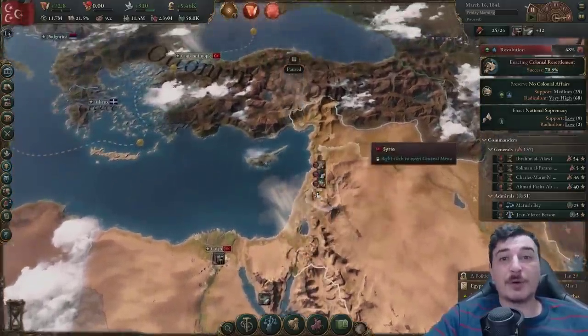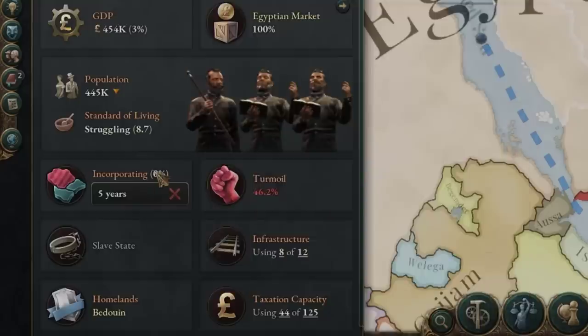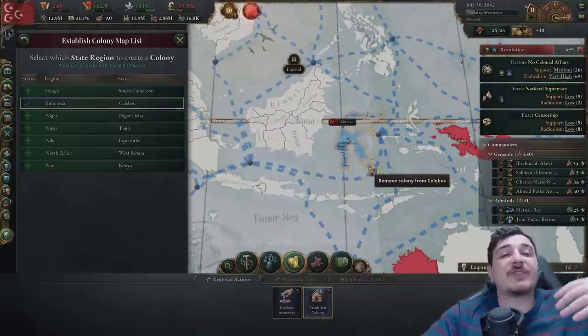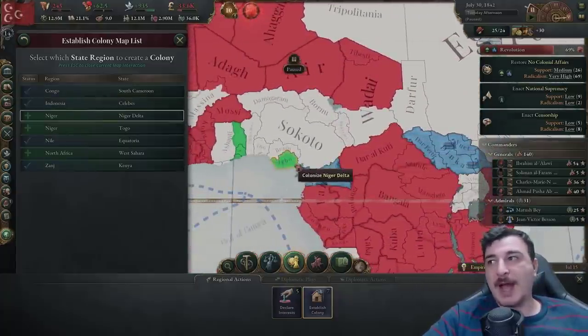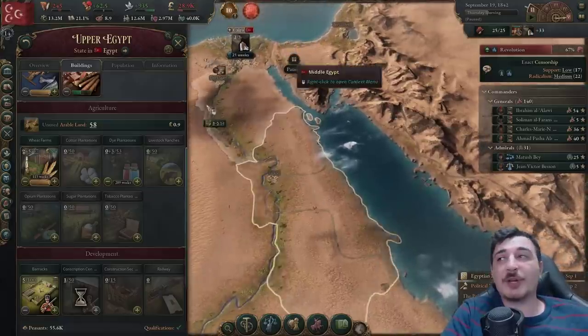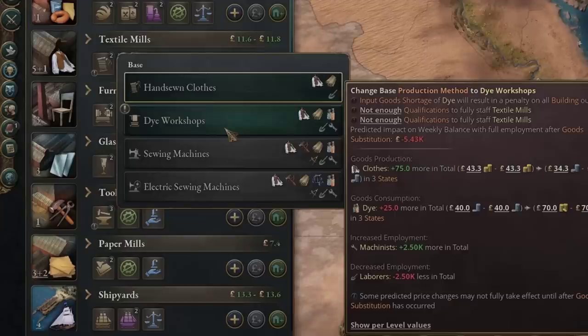Time to annex our little Hejazi guys — incorporate them. It really took a long time to get colonial resettlement but it's worth it, so now we can start doing some colonies. The one in Celebes is amazing because it offers access to trade goods we wouldn't otherwise have, and obviously we'll be colonizing the African parts too. Africa has a lot of good stuff. I've also queued up three dye plantations in upper Egypt since we'll need to switch production methods and we need dye produced internally.